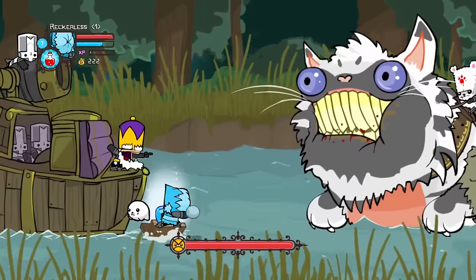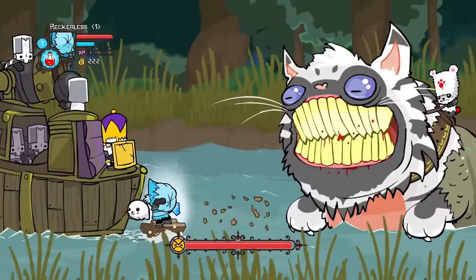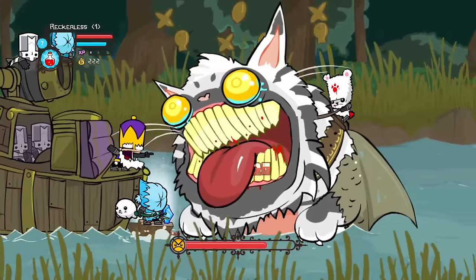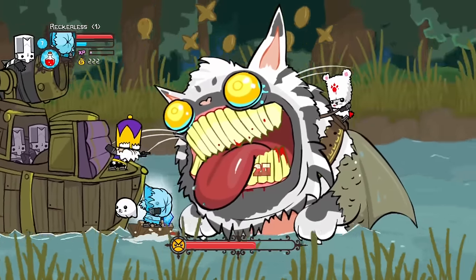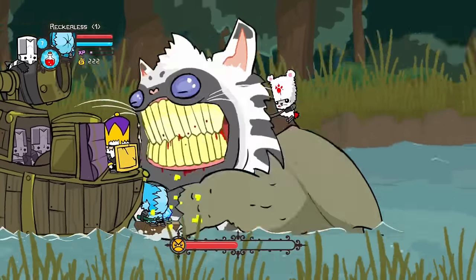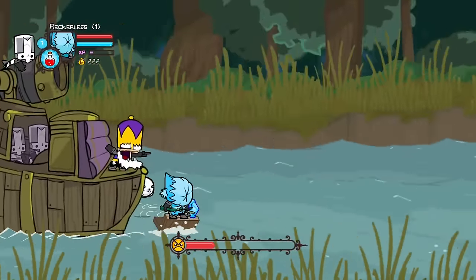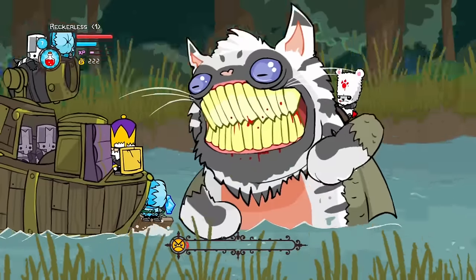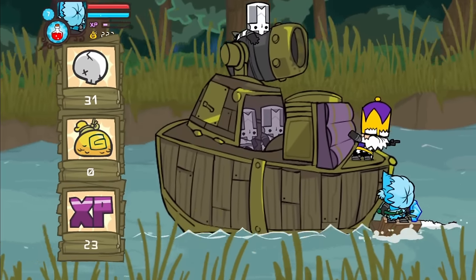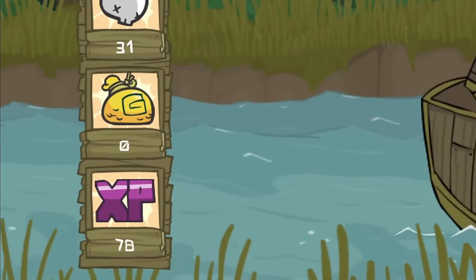Now unlike the Bomorny run, we could actually destroy the catfish's furball, meaning we could do this boss like normal. The only issue was we could throw 5 snowballs per magic bar, meaning there was just a lot of waiting around. But apart from needing patience, the boss itself was extremely easy since we could block almost every attack. But after a long time, the catfish went down and we finished the level with a whopping 78 XP.